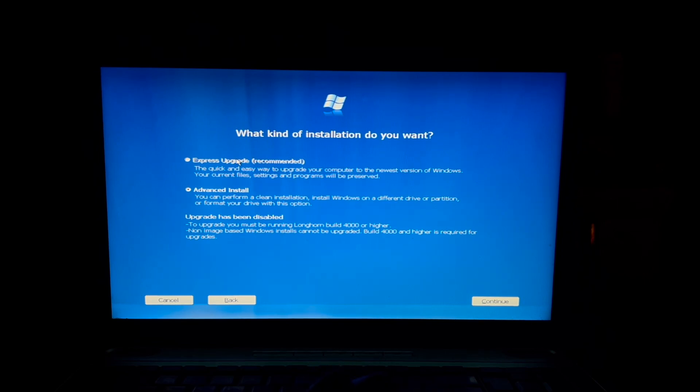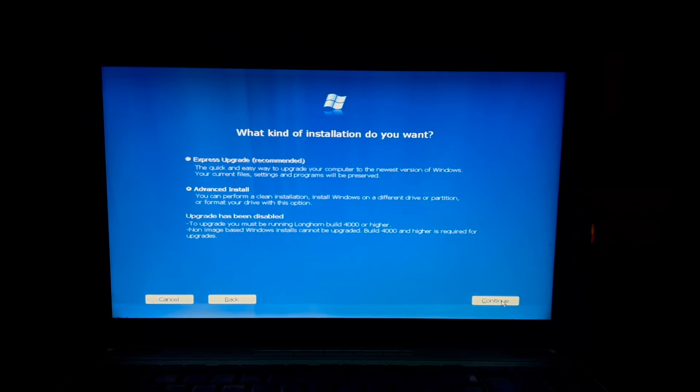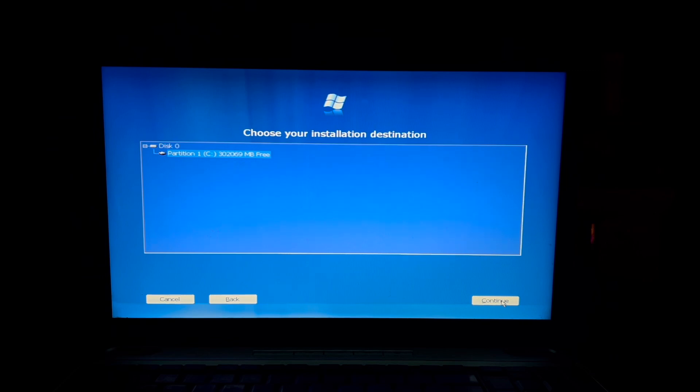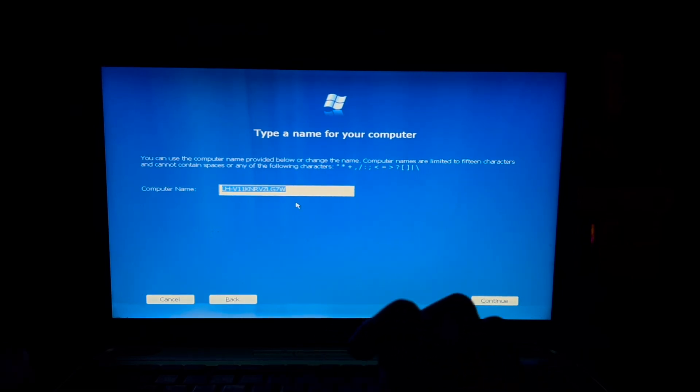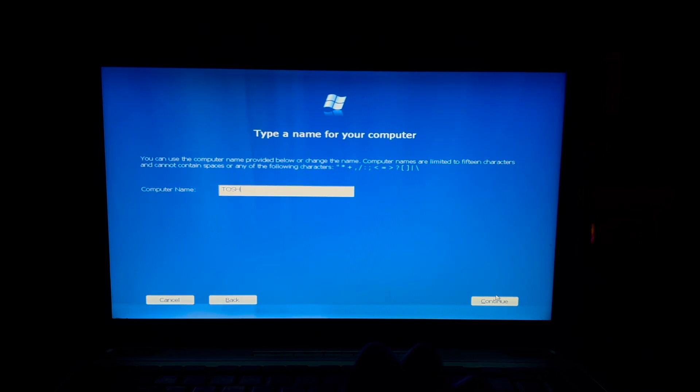Upgrade has been disabled. To upgrade you must be running Longhorn build 4000 or higher. That's fine, we can just use the advanced install. This isn't the great Windows Vista upgrade — coming soon, by the way, I think.